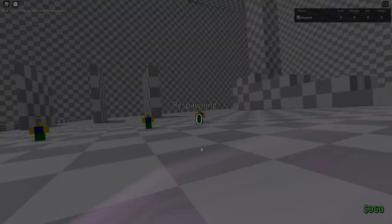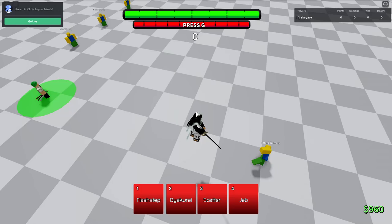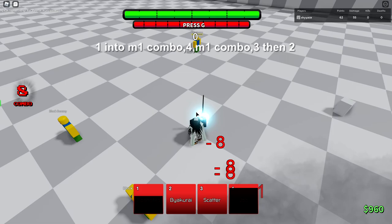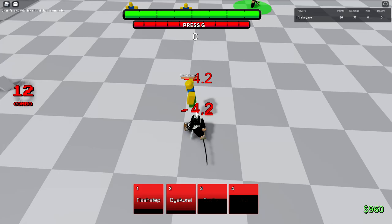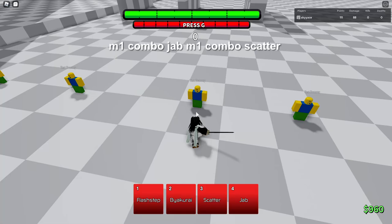I'm back from filming the rank matches. We got a lot of good footage and good matches. I'm going to show you guys some combos with Byakuya now. One of the main combos I did in this video was just using Flash Step and then using Jab while invisible, then an M1 combo, and then Byakuya. But keep in mind, if you use Byakuya after that, they will probably block it. Using your 1, then your 4, then your 3, then your 2 is a good combo, but they probably will block Byakuya. If you don't want to use that combo, you can just use an M1 combo into Jab, then M1 again, and then use Scatter.